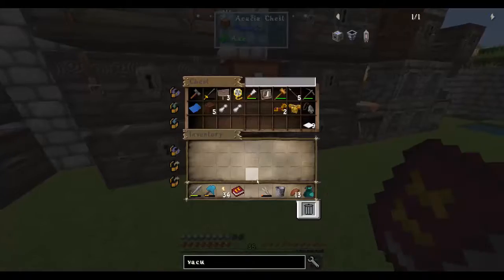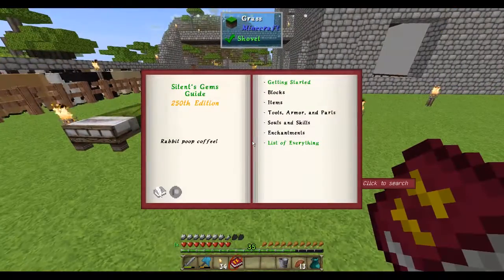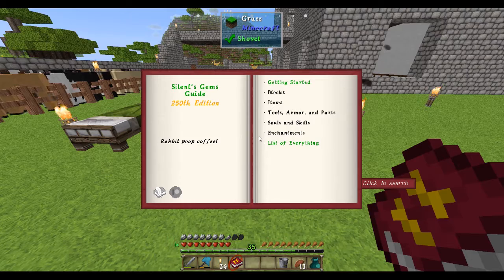We need to craft a book and the parado together and we get the Silent Gems manual. Fantastic. So let's store away these shoes I don't need right now. Silent Gem's manual - list of everything.